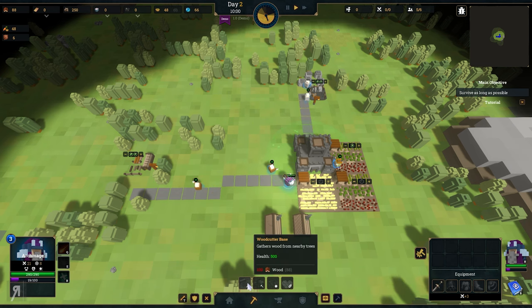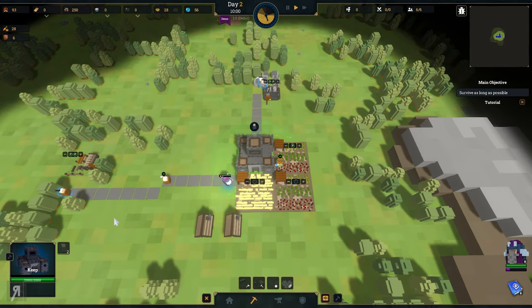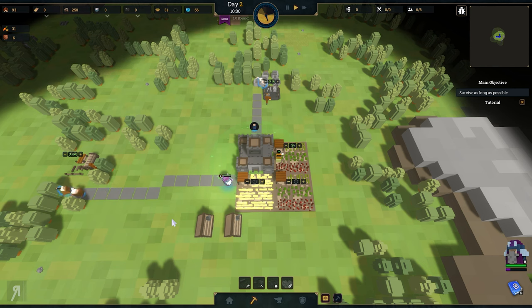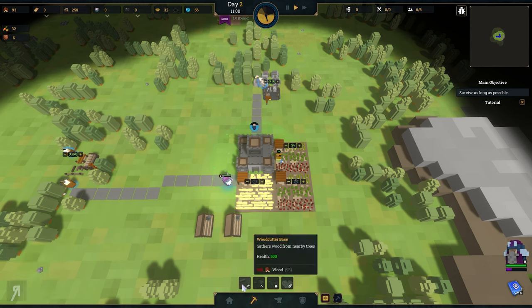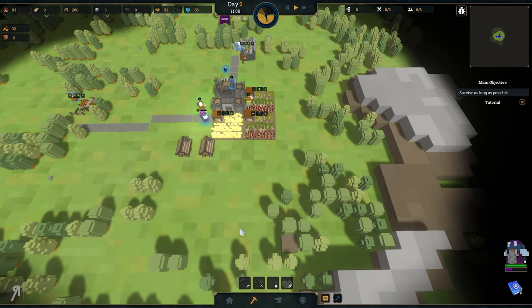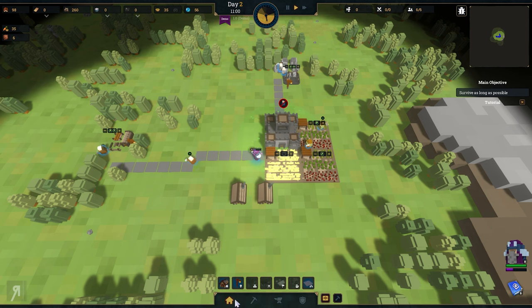We almost have enough for another woodcutting base. I'm actually going to get two workers because I have enough food to do that. We might as well get another person on that. Let's get three workers actually, because we are about to get another woodcutting base. Although, to be fair, I think it would probably be a much better idea to get storage or even a house. Yeah, we're going to need another house.